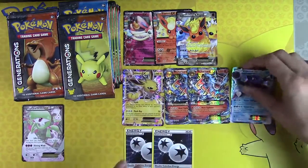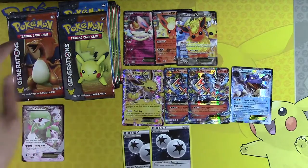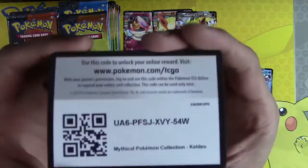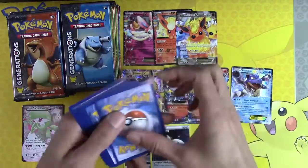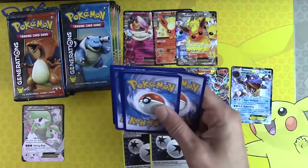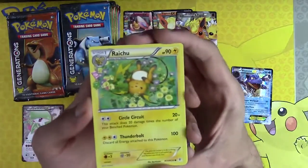We're going to run out of room on our bench for Jolteons and Mega Charizards! Have another code, everyone. Oh my god. And still — I don't even know how many packs are left. I can't even tell you how many packs are left.